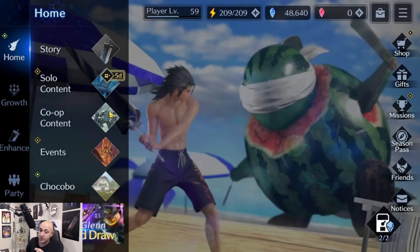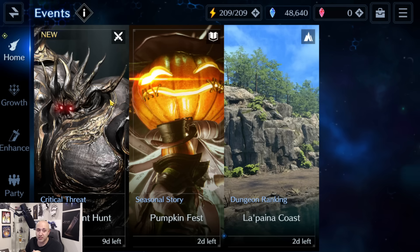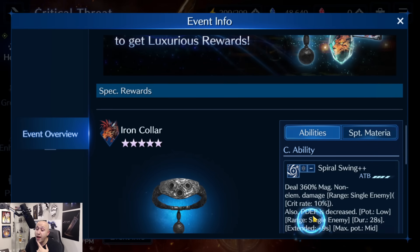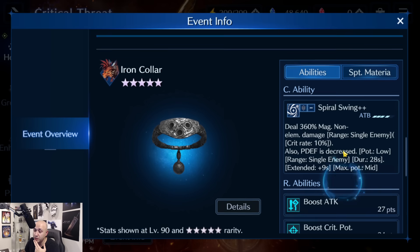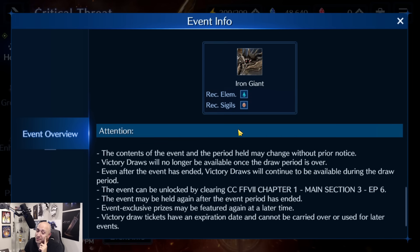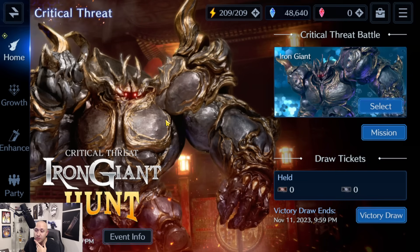Before I pull I'm going to check out the event to see if the Iron Giant is in fact resistant to specific water elements. Iron Giant - Critical Threat - we know how this works from last time. This actually will already lower it. There's a physical defense decrease weapon, non-elemental damage to a single enemy with crit ability boost, attack and crit potency. Water element - yes! Boss info confirms it. All it took was checking that one thing to see exactly what it requires - to do better on this event you're going to need the water element.